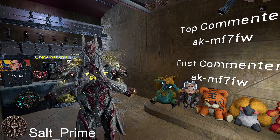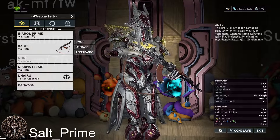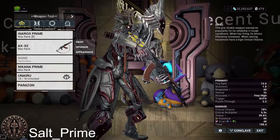So let's get into the AX-52. The model for the AX-52 is that of an AK-47. It's a pretty cool, unique looking model. It even has a little strap, or a little sling.